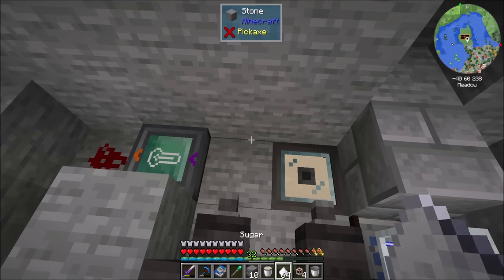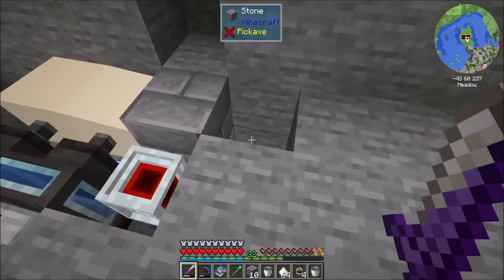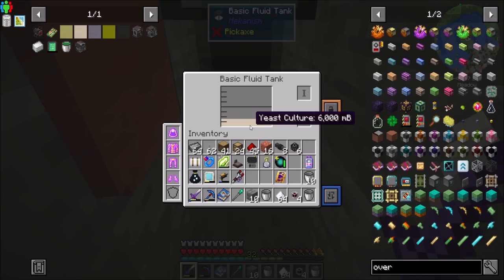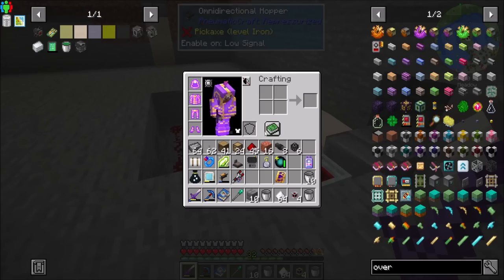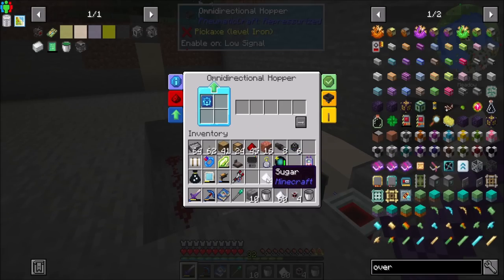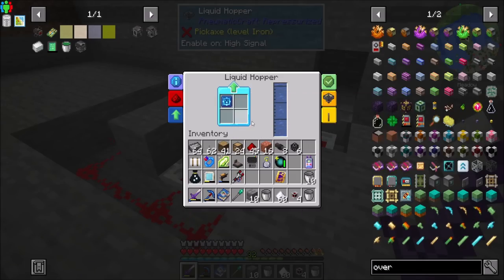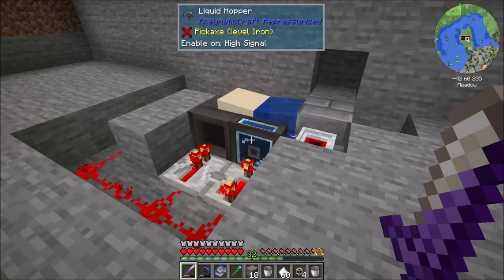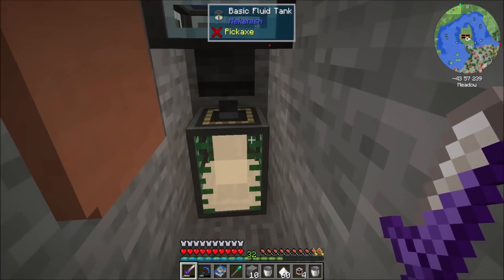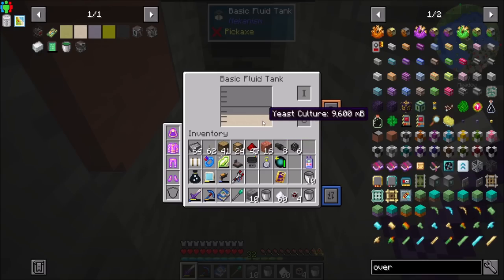So I'm going to place my yeast here. And then watch what happens. So currently we have 6000 in the tank. So if I put four sugar in here, we should wind up with four more buckets of yeast. I might need to redo this, the dispenser upgrade. It worked. 2000. Yeah. Cool. 10,000. Perfect.